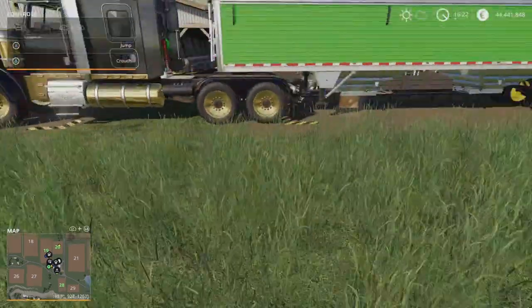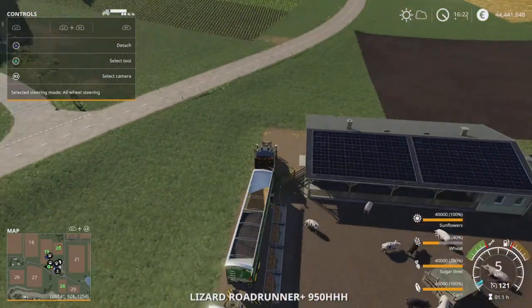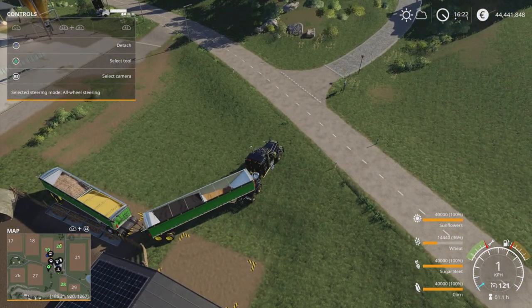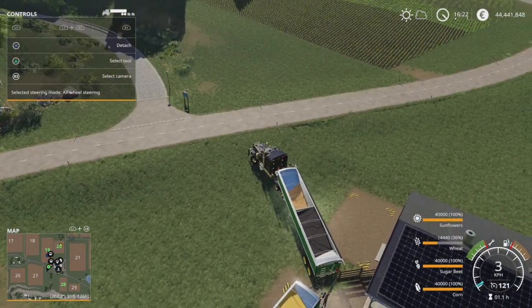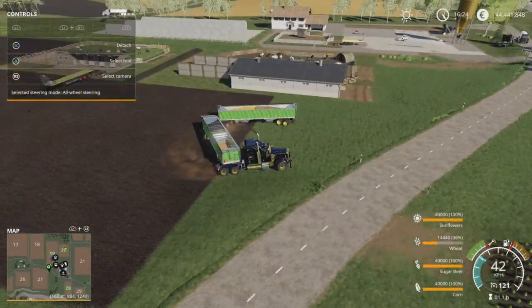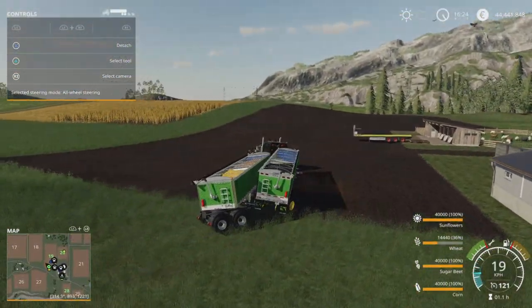The handy thing about the Lizard Underbelly is it's also got really good turning. It's basically tank steering. It's got good turning as long as you don't get stuck. You can see really really good turning — even the back turns too, so you can just basically do something like that.